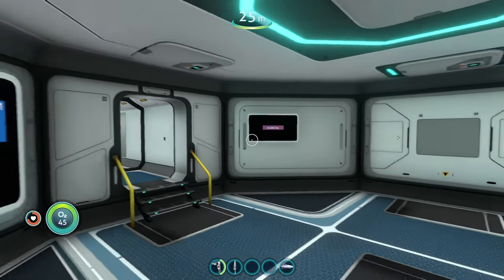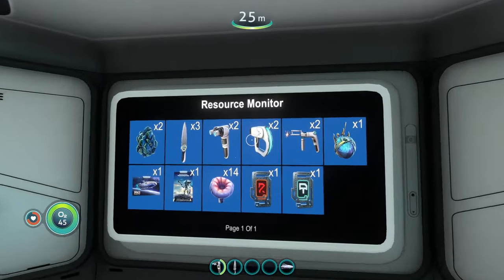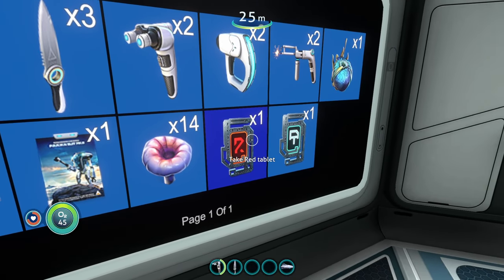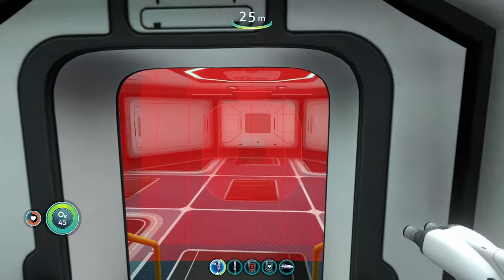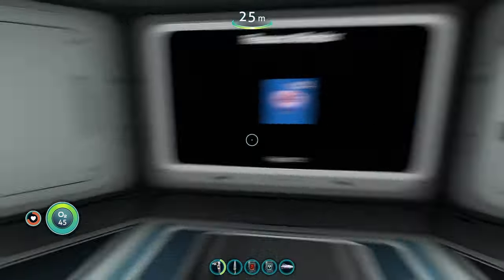The resource monitor provides a really big level of convenience — it shows everything in your base and how much you have of each item. It also looks nice, having a big screen displaying all your base contents. You can also pick up any items directly by clicking on them in the monitor. It also works in your Cyclops. That was the resource monitor mod — a super simple but highly useful mod.